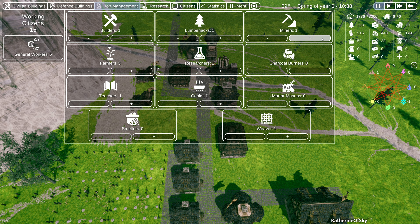Builders, lumberjacks — we can use another miner. So let's add another miner and look at charcoal. We have enough right now but we can use some more mortar masons and then probably some more people smelting.